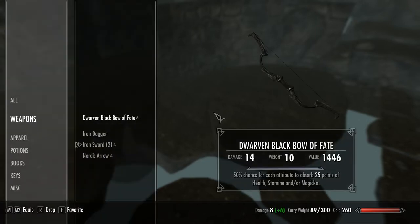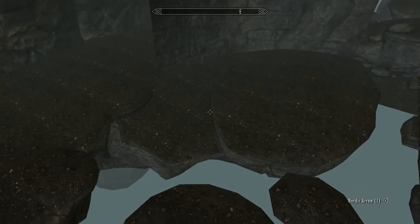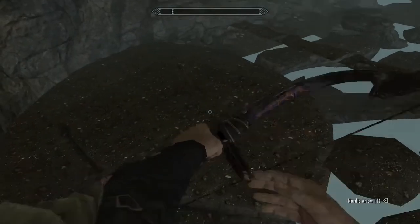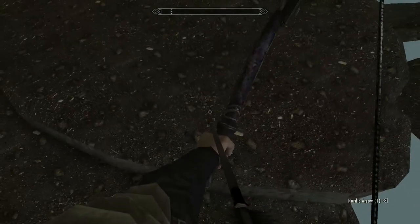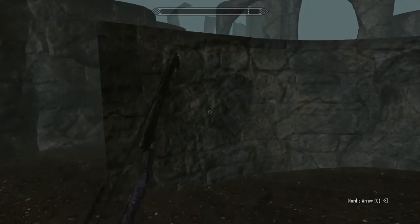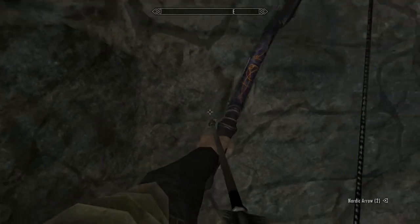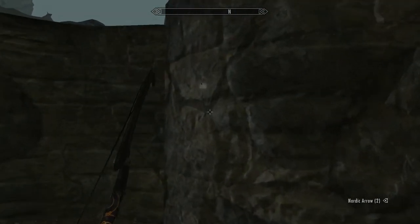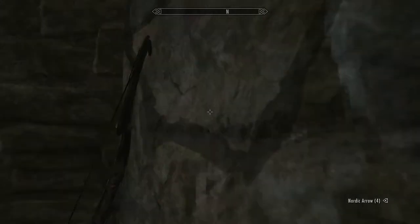I actually had an entire set of dragonbone armor and I named every set of dragonbone armor to a dragon name in the game. If you were to shoot that at the wall, it should bounce off. Maybe that was the wrong place to shoot it — or just the wrong mesh. None of these walls... I'll have to go back to the wall.